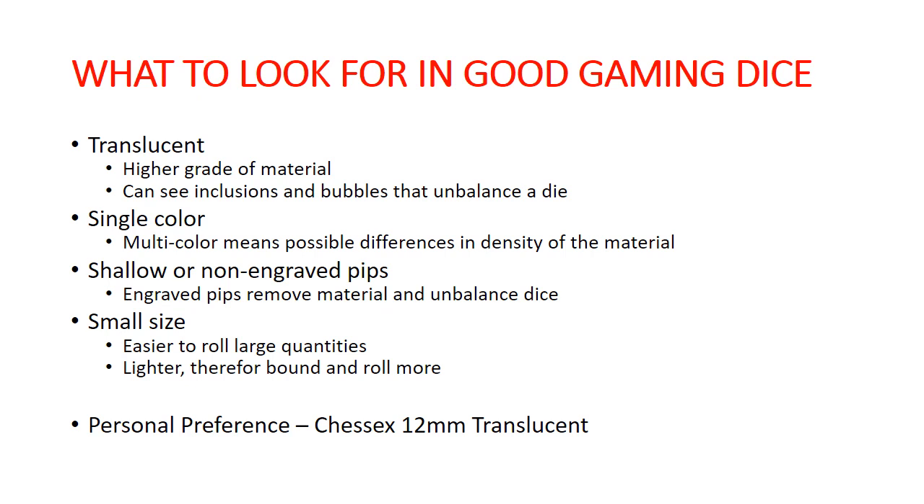The problem with opaque dice is often that they're not the same material all the way through. For the pips on your dice, you want them to be either shallow engraved or not engraved at all — having non-engraved pips is hard to find sometimes, so I'd personally go with ones that are just not engraved much so the balance is still relatively on point. Smaller size dice is my personal preference — they're easier to roll in large quantities, lighter so they bounce around more, and they won't have that drop effect.